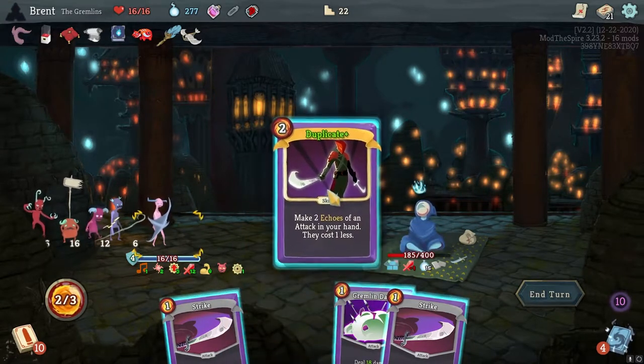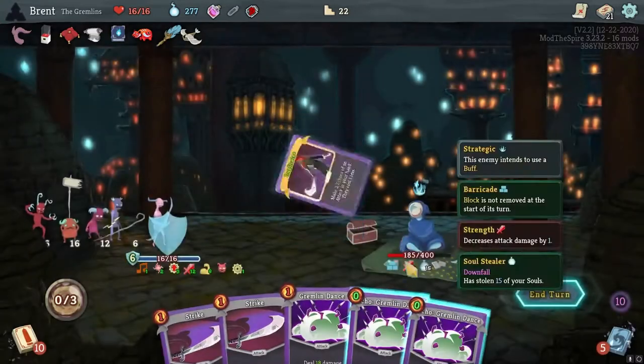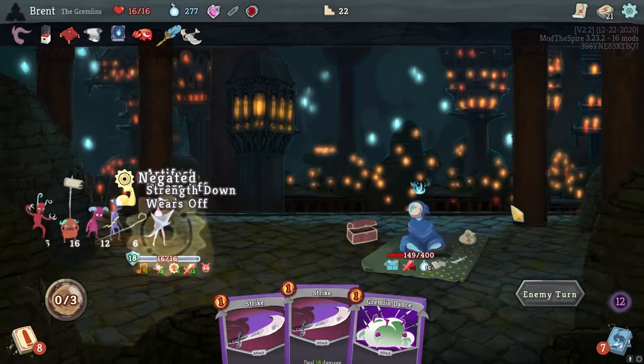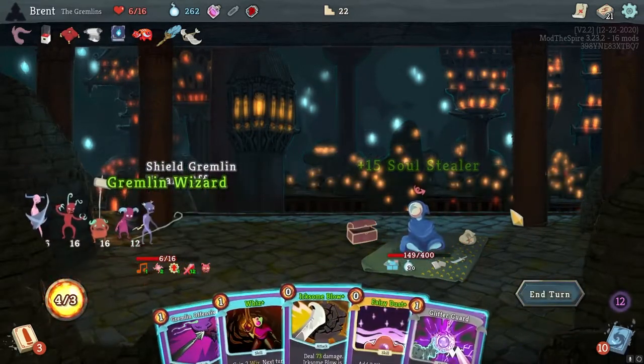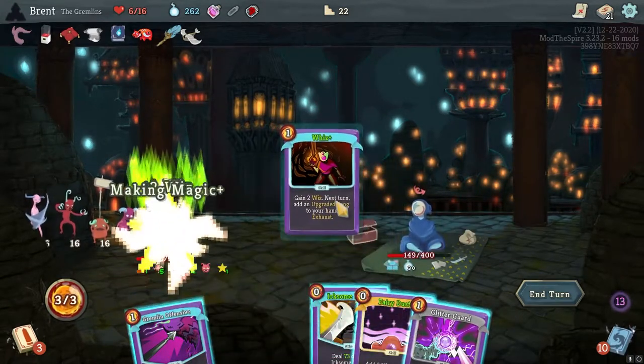I mean we should just duplicate - I guess Gremlin Dance. They're all about the same, but it is the strongest out of the options. Down to 150. I don't know if we can beat him in one turn. Let's Wiz first - that's 583. Yeah, played the top card. We should Fairy Dust to see if we get something better. Follow Through and Offensive.